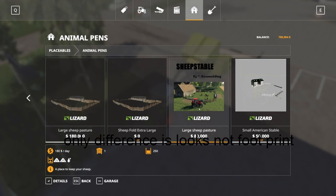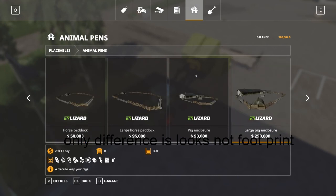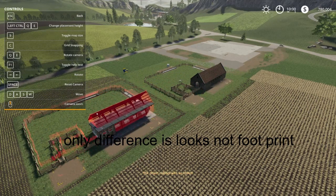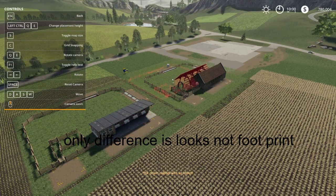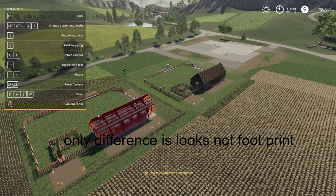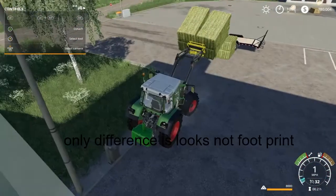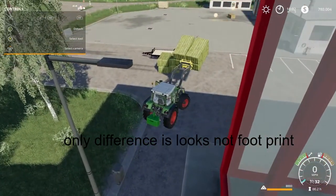If you go to placing it, I've put both of them out here — the one that comes in-game and the one that comes with the mod — and you'll see it's exactly the same thing, the same footprint. So all your triggers, options, and everything is going to be exactly the same. The only difference is the building itself. Once I get these bales loaded up on the trailer and get the food to the sheep, I'll show you the building.